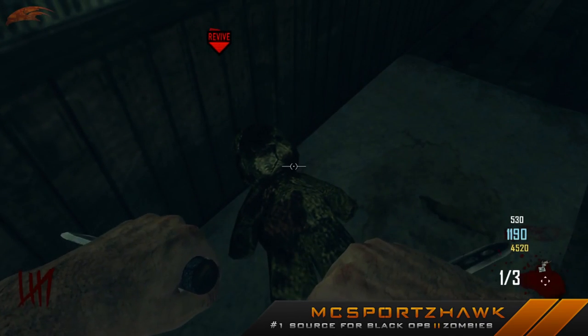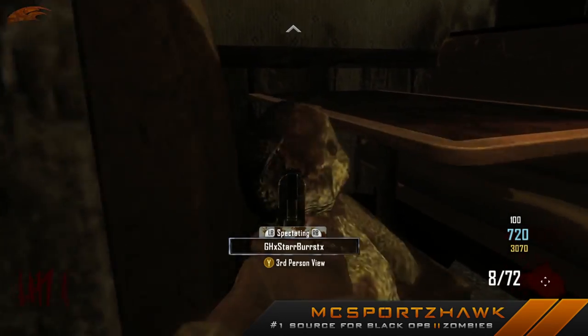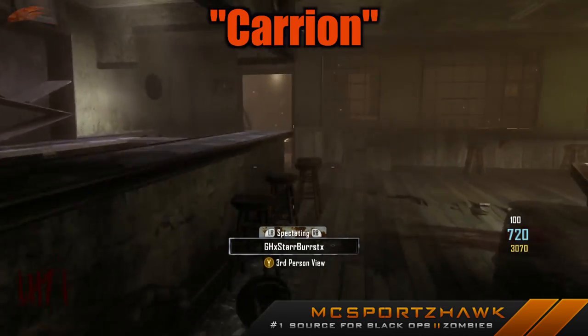You're going to want to press X again and click that one. And then the third teddy bear is going to be right over here in the town when you go into the bar. You open that door right there. Teddy bear will be sitting right there on the little chair. And there you go. There is how you complete your Easter egg song guys.